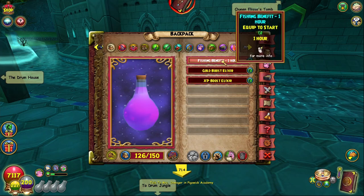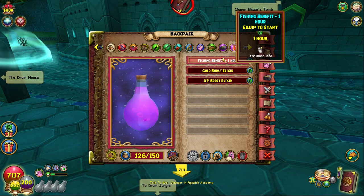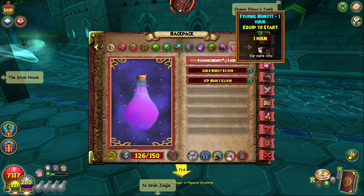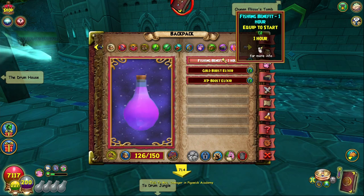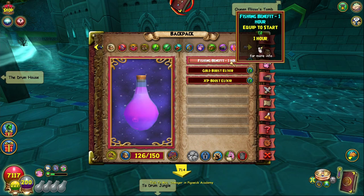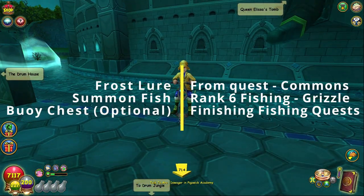If you have any fishing luck elixirs from events or codes, use those. Do not use your fishing benefit elixir, because this does not increase your fishing luck — all it does is activate the member benefit, which is the zero energy member benefit that's already active right now. But if there is no member benefit and you just want to farm Code Wands, pop one of those elixirs and go crazy.